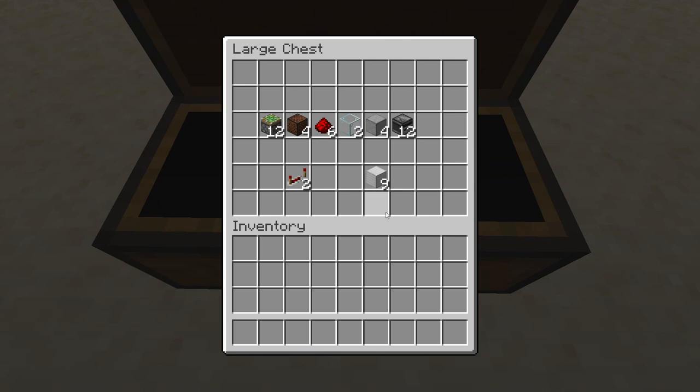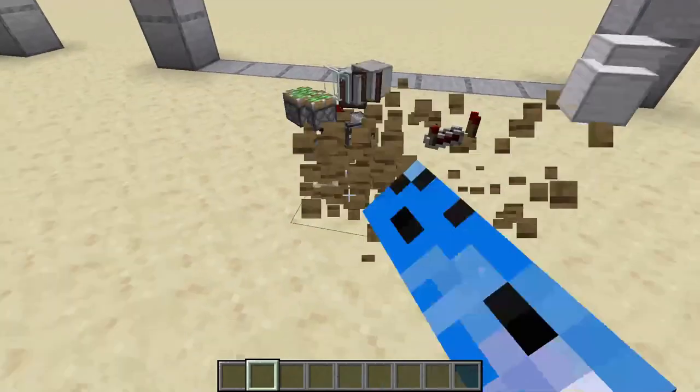These are the materials you will need for this door. These 9 blocks of iron are for the door — the actual door — you can use any block you want. And these are for the mechanism of the door. Let's build it!